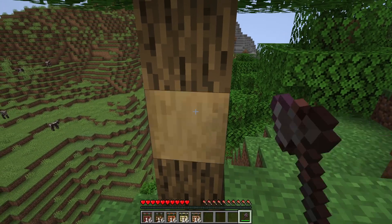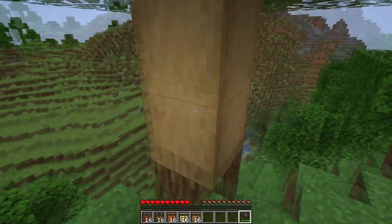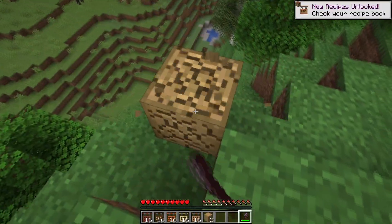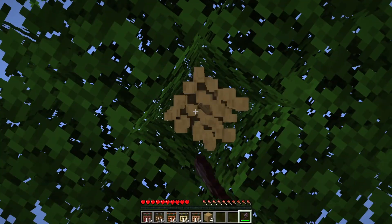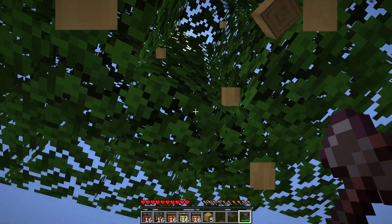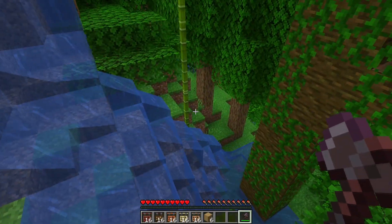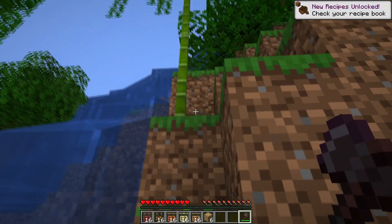What you need to do is just right-click the logs, or whatever button that is for your console, and then strip the logs like this. Then you can mine them afterwards with your axe. This means you get the stripped oak log, or whatever type of log, and you'll need actually six of these to get your hanging signs — or you will need to find some bamboo. Luckily we're right next to a jungle here, so we can just head over and grab a piece of bamboo.